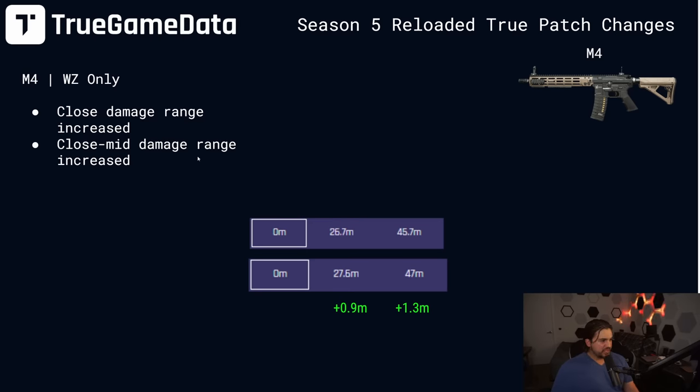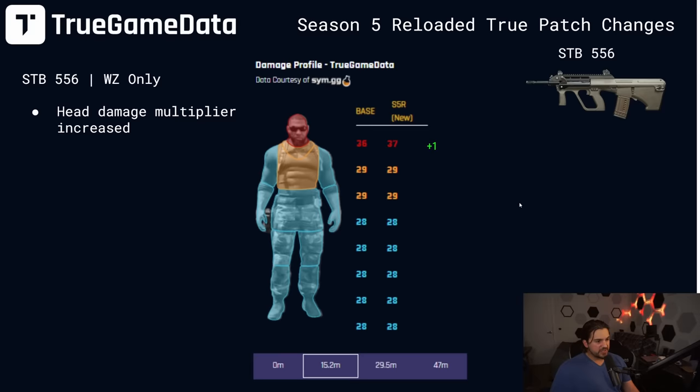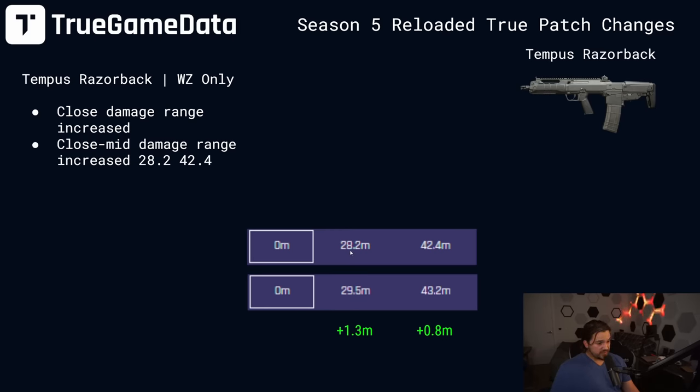The M4 had a slight change — just increased damage ranges. The first damage drop off was increased by 0.9 meters, second damage drop off increased by 1.3 meters, just a little buff. The STB got a headshot damage multiplier increase — plus 2 damage in the first damage range, plus 1 in the second, plus 1 in the third, and plus 1 in the fourth. That doesn't impact the time to kill as far as combination percentage, but there will be scenarios where it reduces time to kill in a fight. The Tempus Razorback got a slight damage range buff — plus 1.3 meters on the first drop off, plus 0.8 meters on the second drop off.